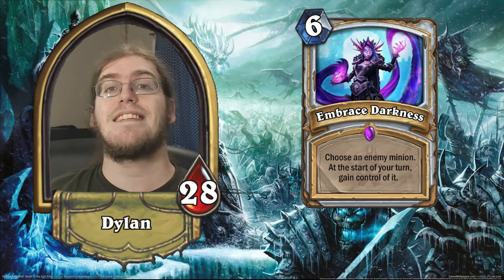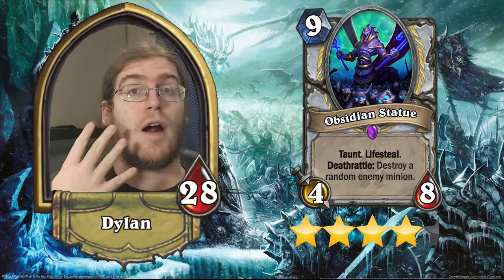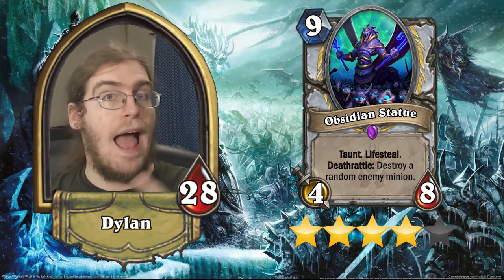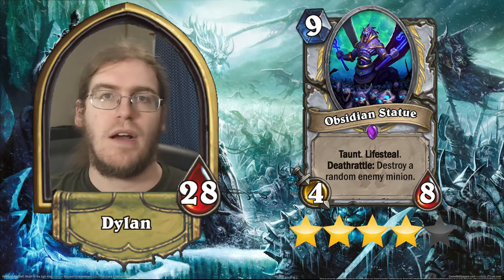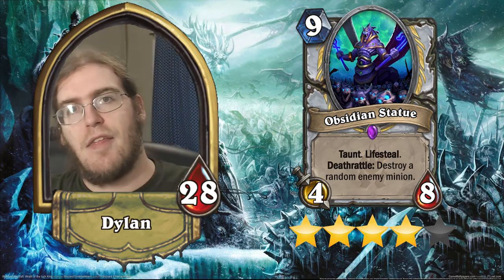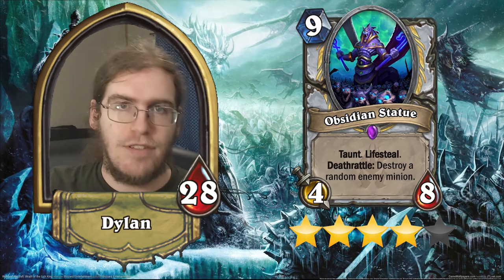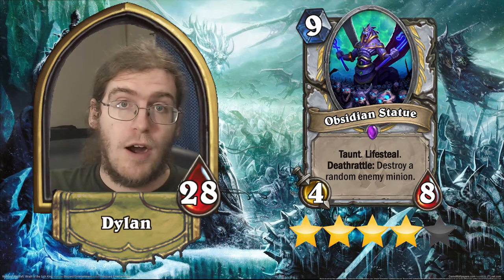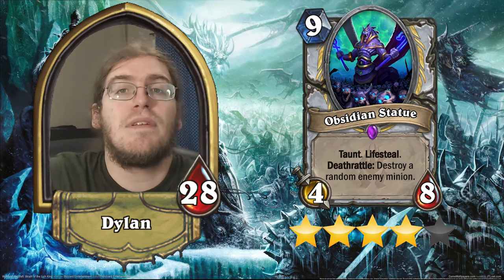Our other Priest Epic is Obsidian Statue. This is a 4/8 Taunt with Lifesteal, and a deathrattle: destroy a random enemy minion. This is a 4-star card because it just does everything. It's got an 8-health body to tank with because it has taunt. It gets you 4 health every time it deals damage, and with 8 health the odds of that recurring are extremely high. It has a deathrattle so that even if this card isn't removed through transform effects, it's going to take out at least one random minion. It can take out large minions via the deathrattle, and it can take out a swath of small minions while giving you tons of lifesteal to get back in the game against aggro. Every Priest deck is going to play this.